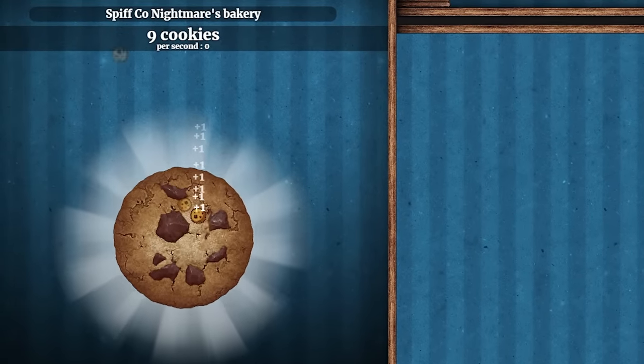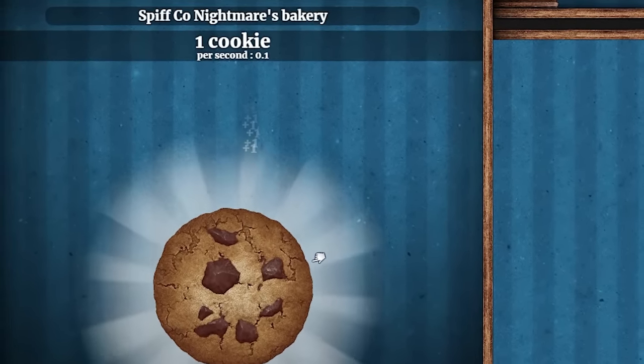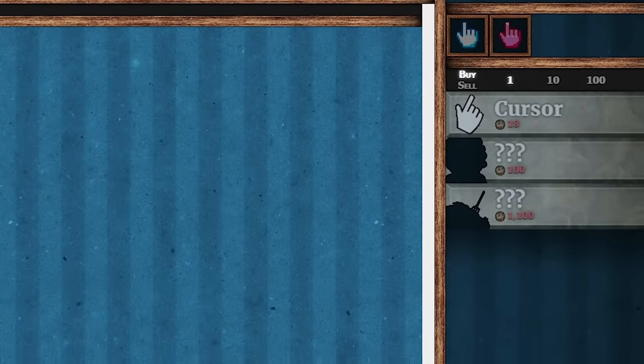If you click the cookie faster, you get more cookies. Automation can now commence. We now get automatically 0.1 cookie per second.